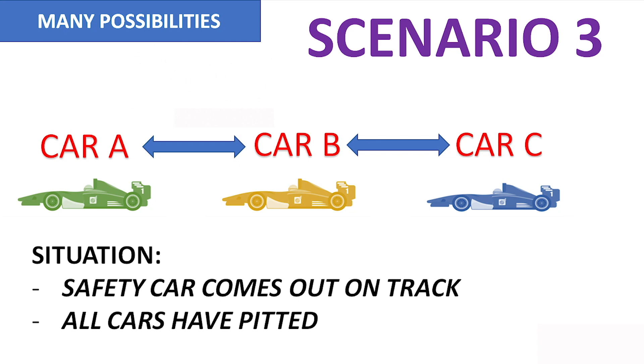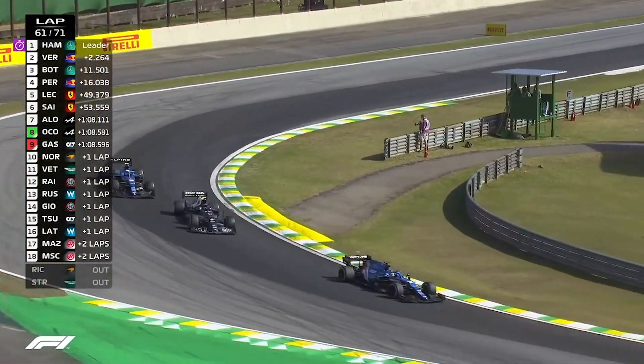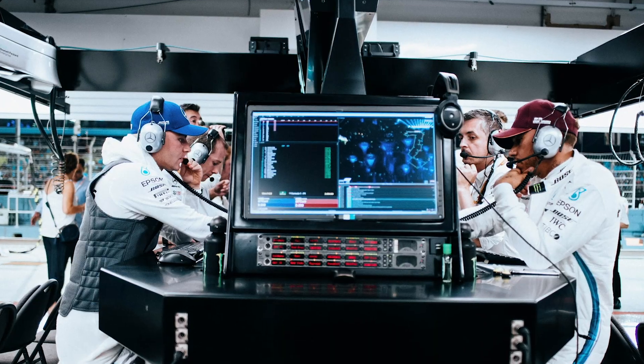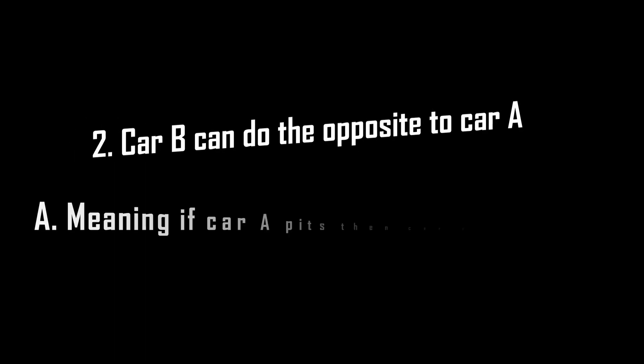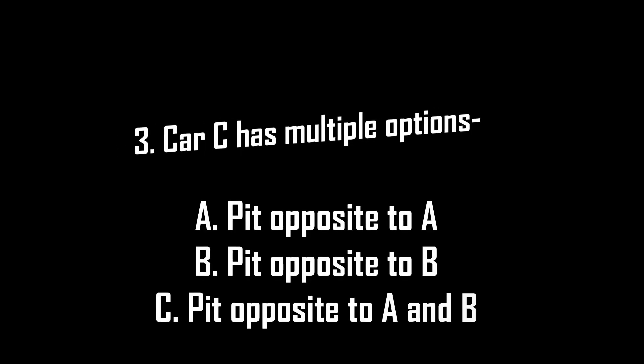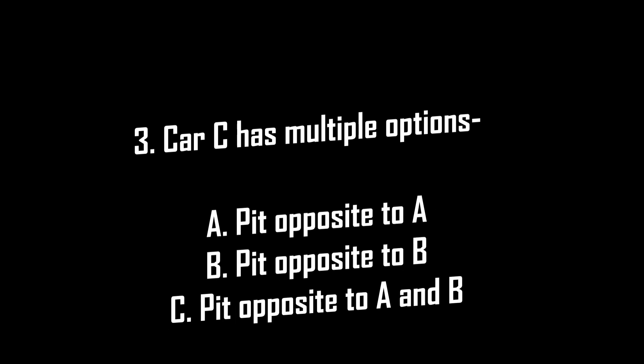Now let's look at a third scenario where cars A, B, and C have taken a pit stop and have relatively new tires, and the safety car comes out on track. Here, there are a lot of strategic possibilities. Since all cars have already taken their mandatory pit stop, the race strategist will determine the strategy based on the speed of the car and the tire compound the team would prefer. Car A can either pit or stay out. Car B can do the opposite to car A — if car A pits, then car B stays out and vice versa. Car C has multiple options: he can pit opposite to A, opposite to B, or opposite to both A and B.